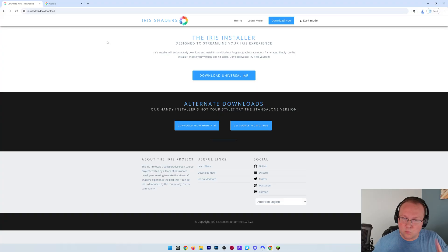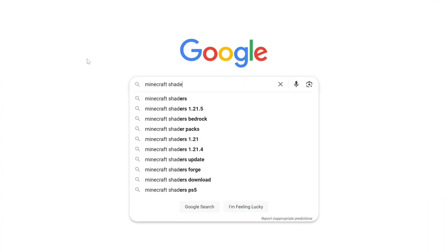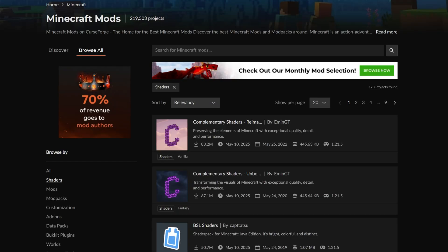With Iris Shaders downloaded, there's one more thing we need to get, and that is Shader Packs. So we can Google Minecraft Shader Packs, and we can find Minecraft Shaders on CurseForge and Modrinth. Both of these are the most popular places to get Minecraft Shaders.